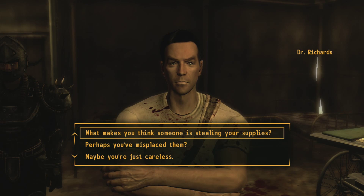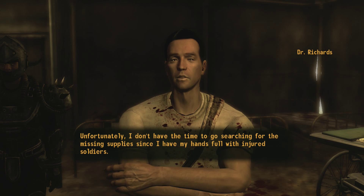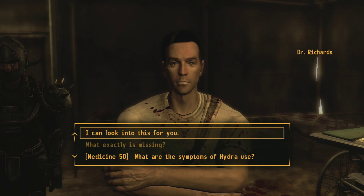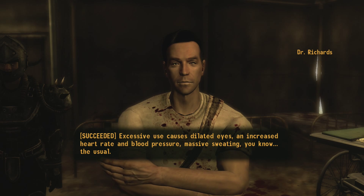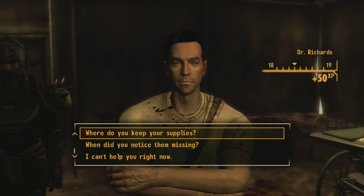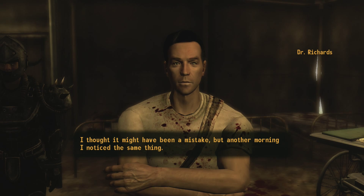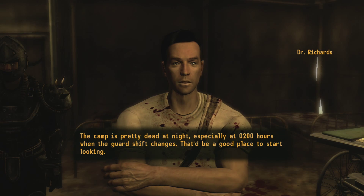What makes you think someone's stealing your supplies? The simple fact that I no longer have as many supplies as I should. I've been careful with them and I should have more than what remains. Unfortunately, I don't have time to go searching for the missing supplies since I have my hands full with injured soldiers. What exactly is missing? I store a variety of drugs here, but it looks like my supply of Hydra is diminishing rather quickly. What are the symptoms of Hydra use? Excessive use causes dilated eyes, increased heart rate and blood pressure, and massive sweating. Where do you keep your supplies? Locked in a cabinet here in the medical tent — I'm around most of the time, but I can't keep a constant watch on them. When did you notice them missing? I remember coming in one morning and noticing my supplies were lower than they should have been. I thought it might have been a mistake, but another morning I noticed the same thing. The camp is pretty dead at night, especially at 0200 hours when the guard shift changes — that'd be a good place to start looking.